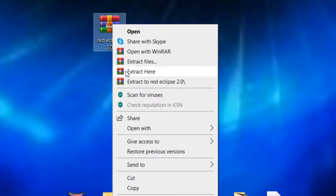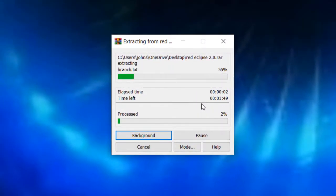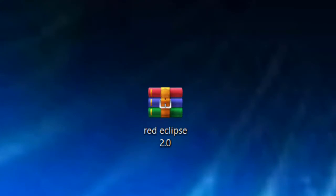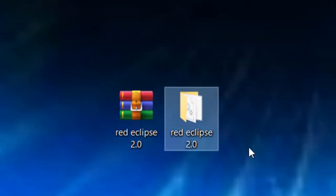So let's open this up — extract here. And this is the file that comes out of Red Eclipse 2.0.rar. It's Red Eclipse 2.0 and it's a folder.